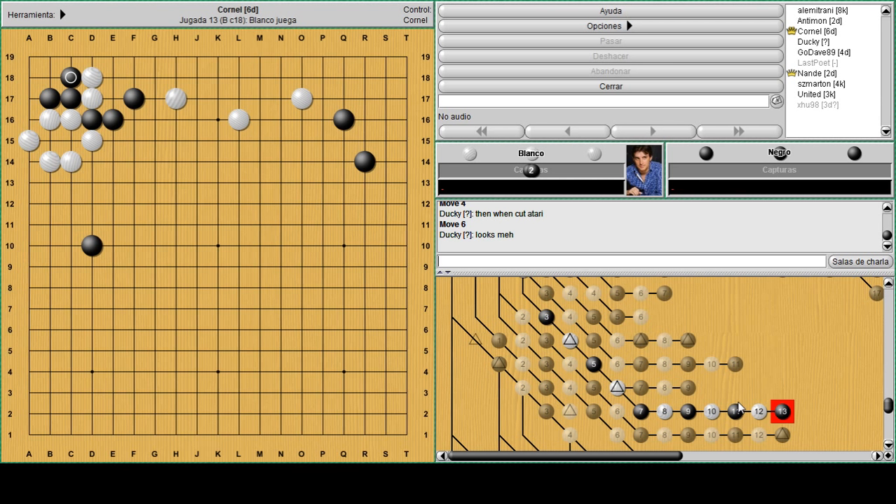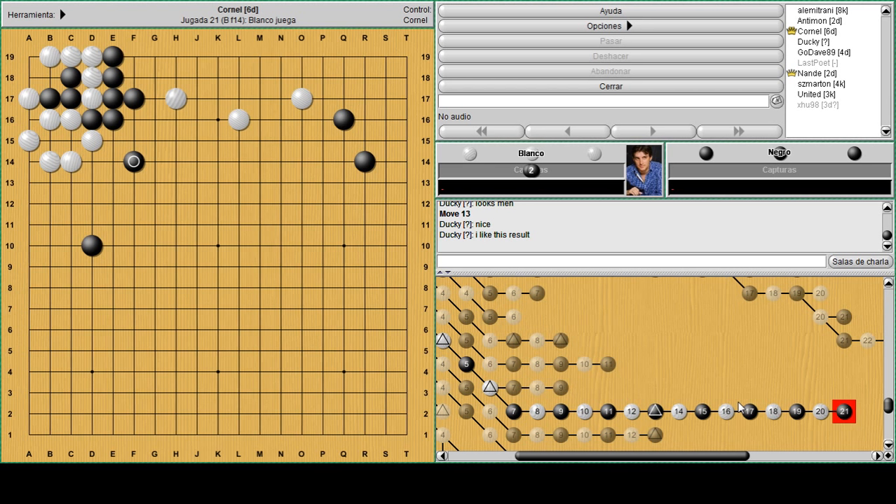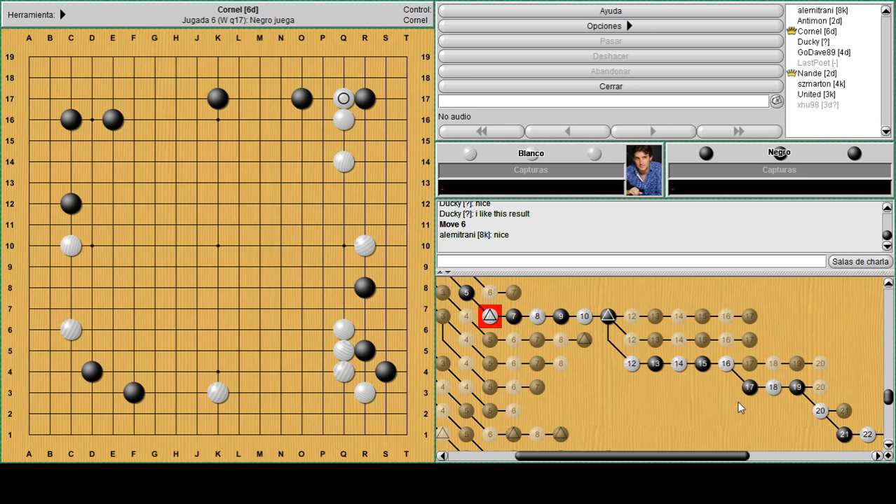Let's see - if you remember this tesuji you're around 5 kyu level so you should know it: white to kill the three stones in the corner. How to save these two by killing the triangle? White can play this tesuji and now black tries to capture white faster - it doesn't work. So again black is on the run. This is too good for white.